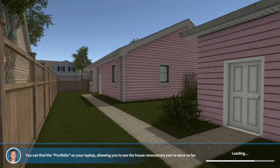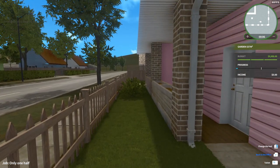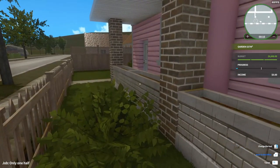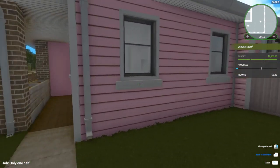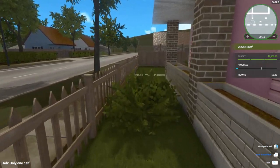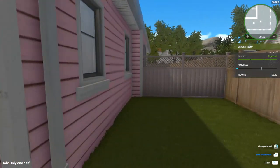Oh no, not pink! Ew, pink house — no, it's Pepto-Bismol pink at that. Hey, you've got to be the one from Overwatch because who else would like a pink house? Ew.